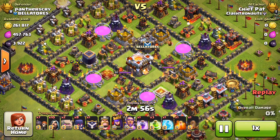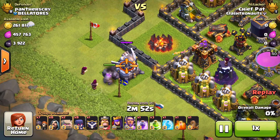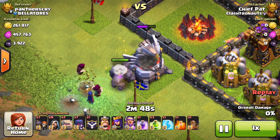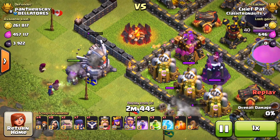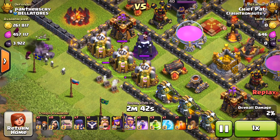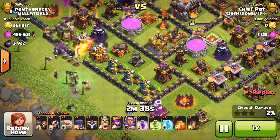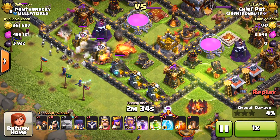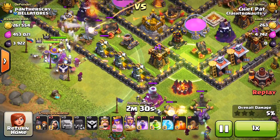Welcome back to another video guys, my name is Chief Pat and today I'm bringing you the next episode of my Journey to Legends series. We took a little bit of time off with the release of Clash Royale, so I didn't have a ton of time to put into trophy pushing, but today we're getting right back into it and making that climb back up to 5,000. The last time I left you guys we were at about 4,900 trophies; since then we dropped to 4,800, so let's climb back up to 4,900 and hopefully in the next episode we can hit Legend League.